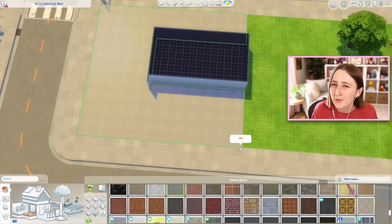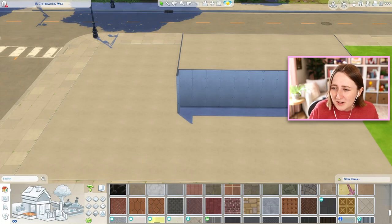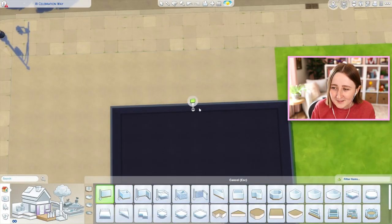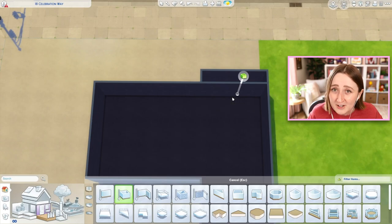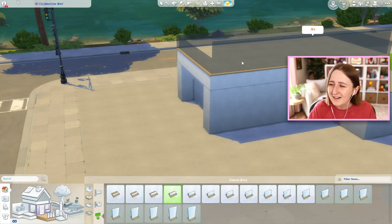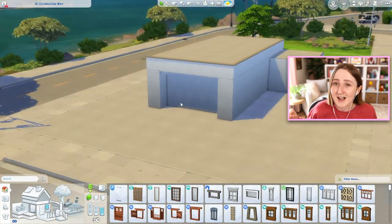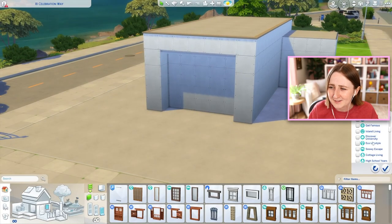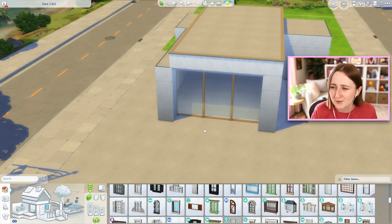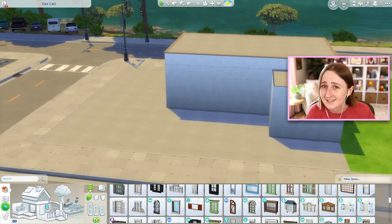I built this restaurant on the 40 by 20 lot in San Sequoia, the new world that came with Growing Together. There are a bunch of really nice spaces for community lots in this world, but in particular this one is really good. It's a very long and skinny lot, almost in the median of a road, with sidewalk on three sides. It works really well for a community lot, especially a cafe or restaurant because there's a lot of outdoor space that might work well for outside seating.